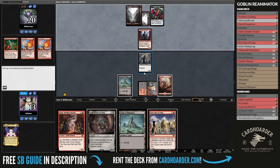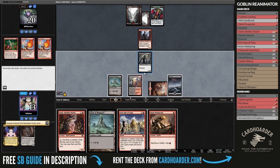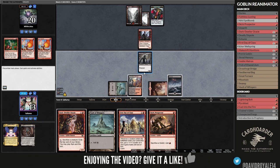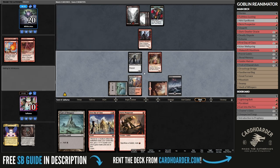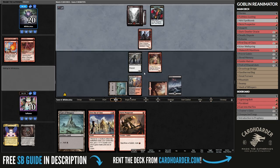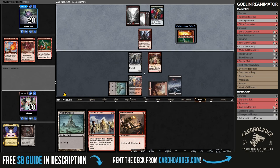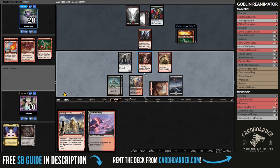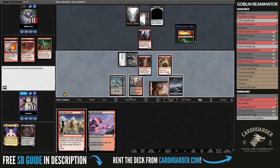Putrid Goblin is doing an excellent job holding down the ground, and now there's a dilemma. I know they have both Lightning Bolt and a Fireblast thanks to my early Duress. So my plan is to not play the Prospector this turn and pass. Hopefully they use the Lightning Bolt on my face, and then they will be forced to use Fireblast on the goblin to prevent them from going off. They did spend the bolt, I play an Impulse, and now it's time — so after attacking, I decided to go off.